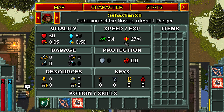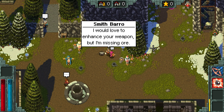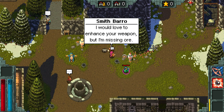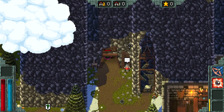You just need to level up your face tanking skill. Oh, my blackjack's gone. So I think it's going to be like Risk of Rain, but with a persistent town that we upgrade for passive effects. I would love to enhance your weapon, but I'm missing ore. Okay, let's just stay away from traps until we understand how to turn them off or something.